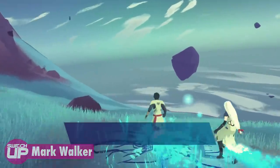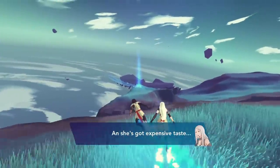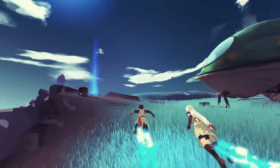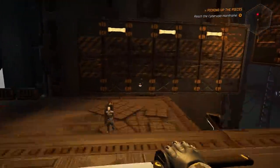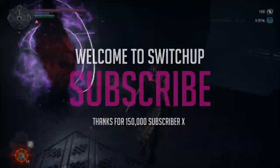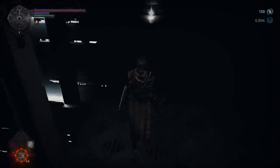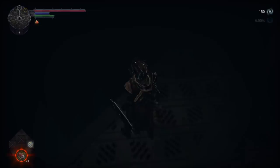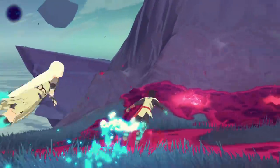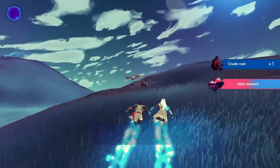Hi guys, welcome back to Switch Up, I'm Mark Walker. This is my favorite type of series — I love going back over games that received patches, getting a bit nerdy, and looking to see if developers have done enough to make the game now worthy of your purchase. Today we'll look at Ghostrunner, Hellpoint, Windbound, Fall Gone, and finally Haven. I've already got another four games ready for the next list, including Apex Legends. Thanks from Glenn and I for the ridiculous amount of subscribers we've had recently — it's really appreciated. Have these games been all patched up? Let's find out.